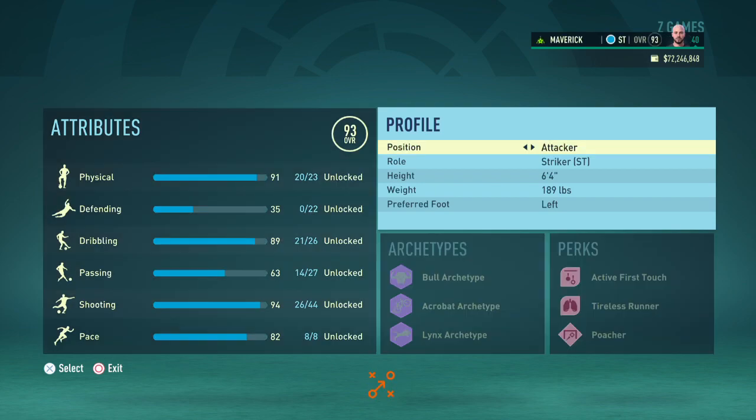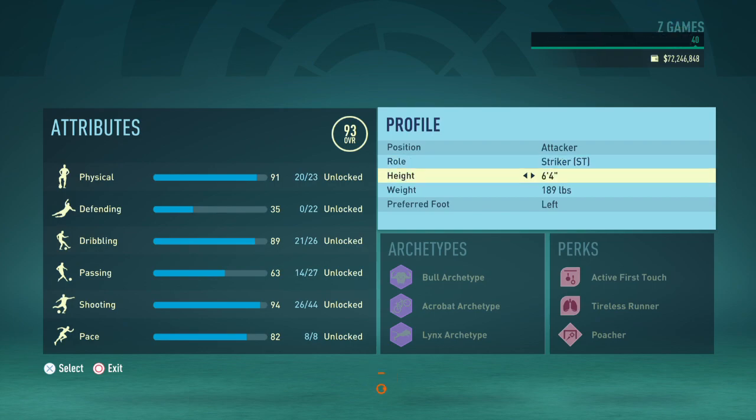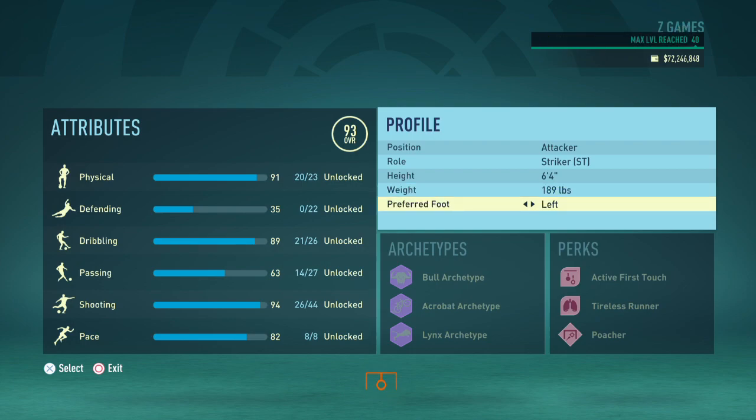Head on over to the player profile section and set your position to attacker, your role as the striker, the height at a whopping 6'4" which is 163 centimeters, your weight at 189 pounds which is anywhere between 85 to 86 kilograms, and your preferred foot to left to be accurate with the player — though you can change that to right as it has no bearing on anything.